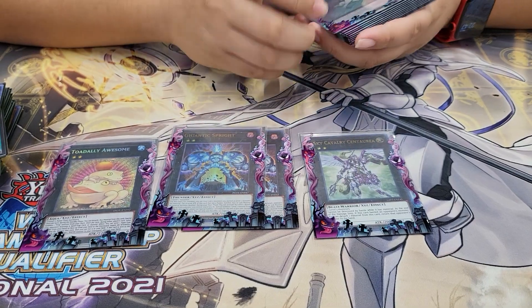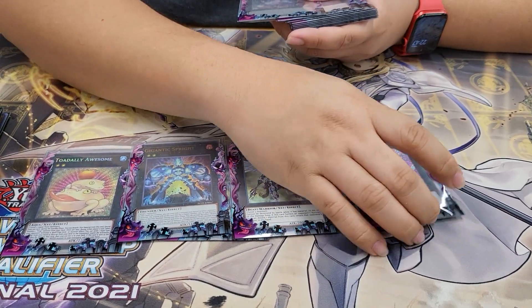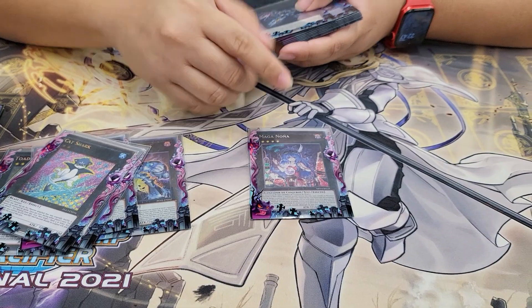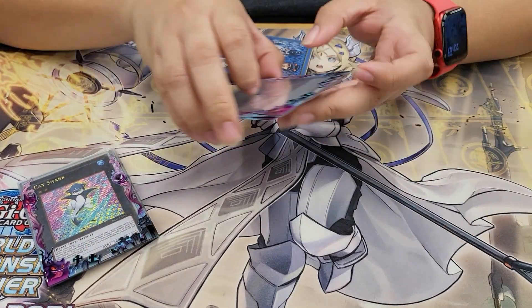We play One Scout Cavalry — another rank 2. We play Cat Shark. And the last two Xyz are Magna Nona and Zeus. I made Zeus a lot today — it cleared boards and got me back into the game.